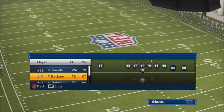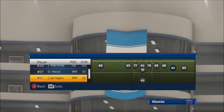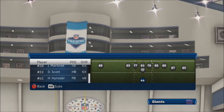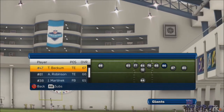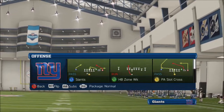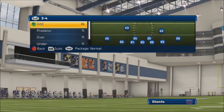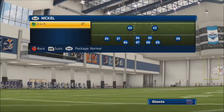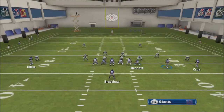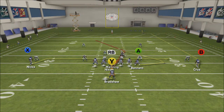I personally don't like to leave this formation with a tight end in the slot. I would much prefer a faster receiver in that slot position. I think I end up switching this out to Hickson. And then I just put our number one tight end at the actual tight end position. The adjustments we're going to be making are dragging our left receiver, blocking our running back, and motioning the right slot receiver over to the left.